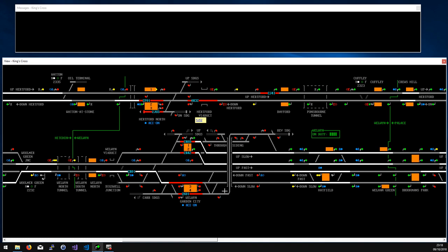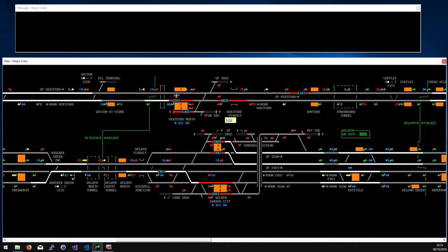Hartford North is relatively easy to understand — two through platforms and a bay platform. Be a bit careful because these block sections look close together, but a train stopped at Watton at Stone can still be a couple of minutes from Hartford North. Don't be too eager to set routes for up trains too far in advance, because carriages coming out of the up sidings into platforms one, two, and three can be blocked. When a train is stopping, I prefer setting it to the call-on signal rather than the full route, so you don't get a big long overlap at the end.